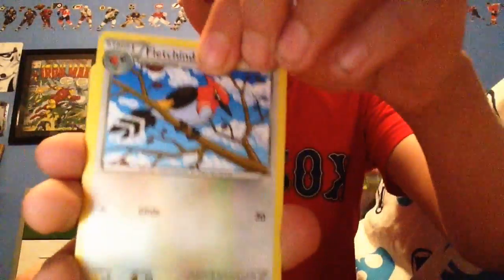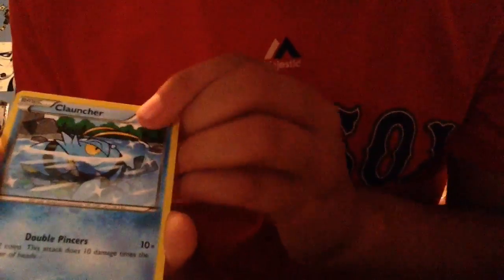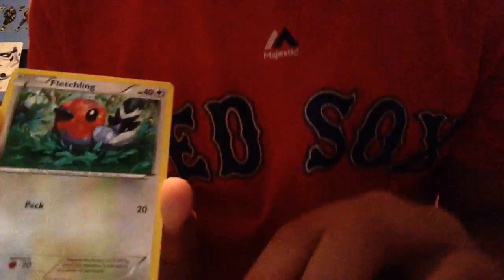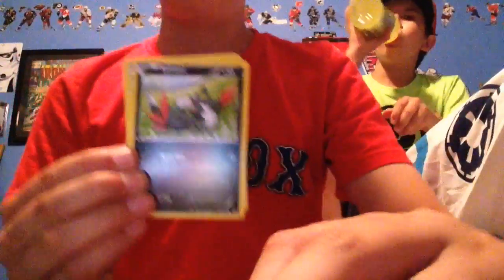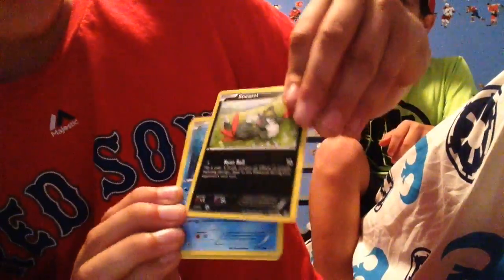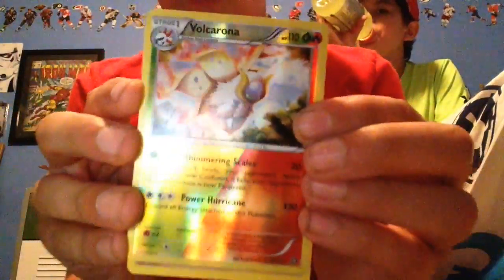This guy — Fletchinder, D-Watt, Clanchard, Fletchling, Hoppip, Sandshrew, Mantine. Ooh, look at that! That's nice — it's got the double on it. That's really cool. And the rare is Toxicroak. That's cool, I like that artwork.